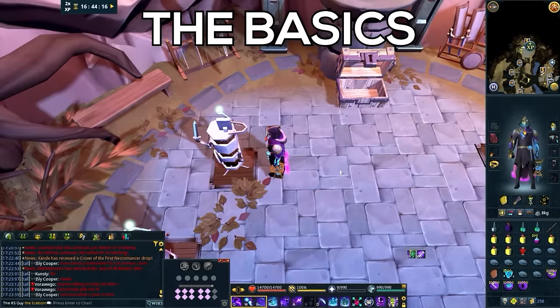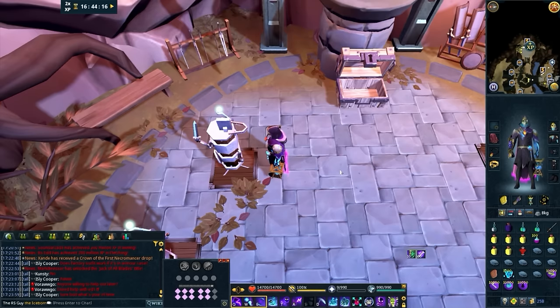We're going to start by using some basic pointers that can get you to around 300,000 damage per minute without having to use a Zuk Cape or any ultimate abilities, simply by gaining and spending our stacks appropriately. But once we've covered the basics, I'm going to throw on the Zuk Cape and DPS gear and push our damage output all the way up to above 700,000 damage per minute.